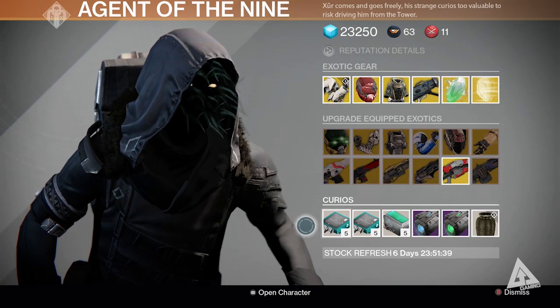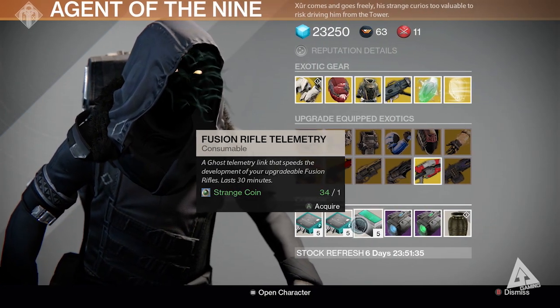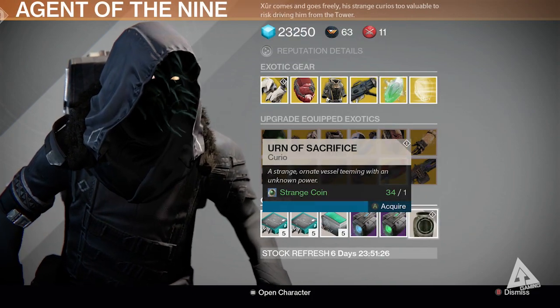Your telemetries this week are for the Pulse Rifle, Scout Rifle, and Fusion Rifle. Also, if you've got that quest for Eris, don't forget to buy your urn — that will set you back one strange coin.